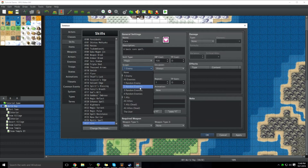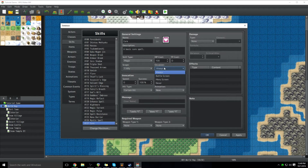Scope is what it hits — so it can hit one enemy, all enemies, you can go random, it can hit an ally, you can only target dead allies, all that sort of stuff. We're going to have it basically just heal one ally. It's a basic heal spell. The occasion is basically when you can use it — you can set it so that you can only use it on the battle screen, only on the menu screen, or whenever you want. We're going to go with 'you can use it anytime,' so if you're out on the field and you need to heal up before a boss battle, you can use the spell.